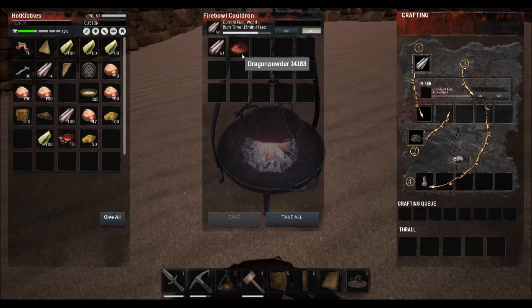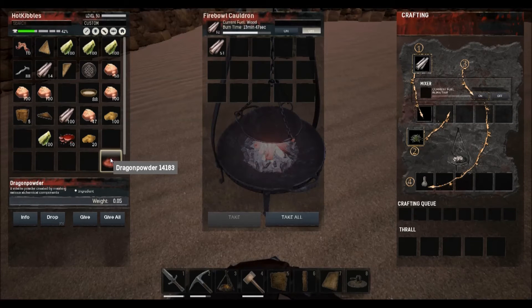Dragon powder costs: 100 steel fire, 2 demon blood, 10 brimstone, and 50 crystals. And that's just to get 1 dragon powder.